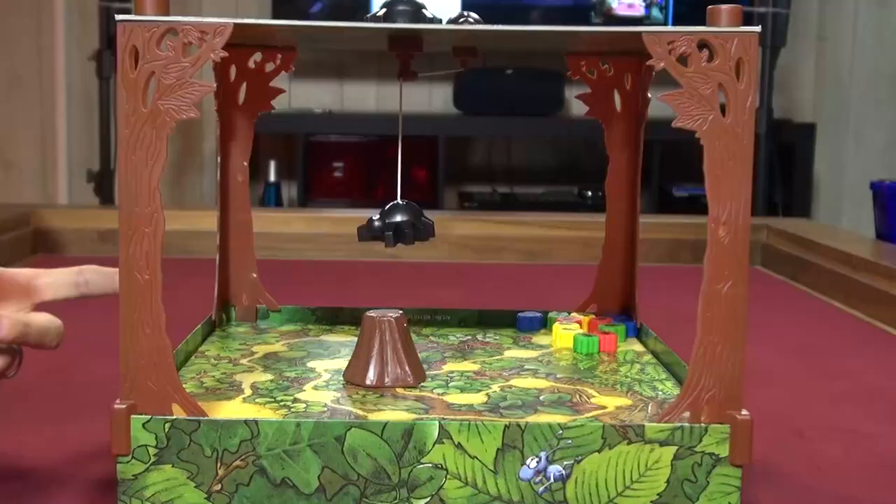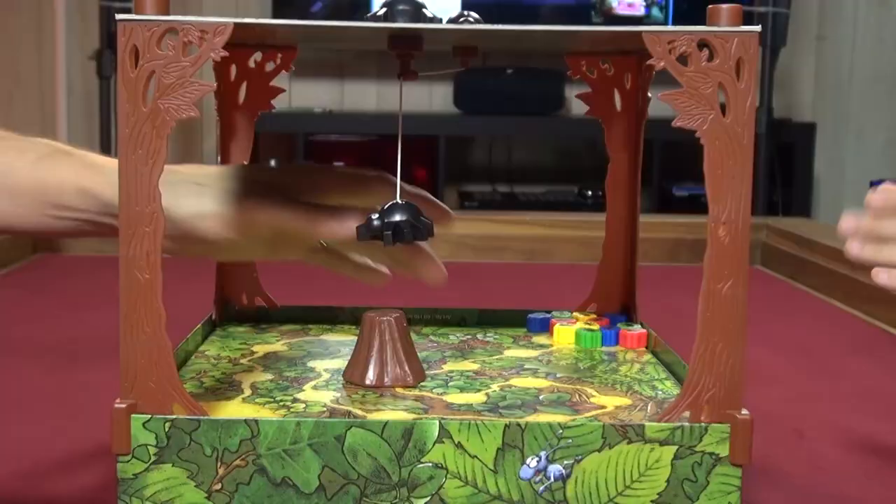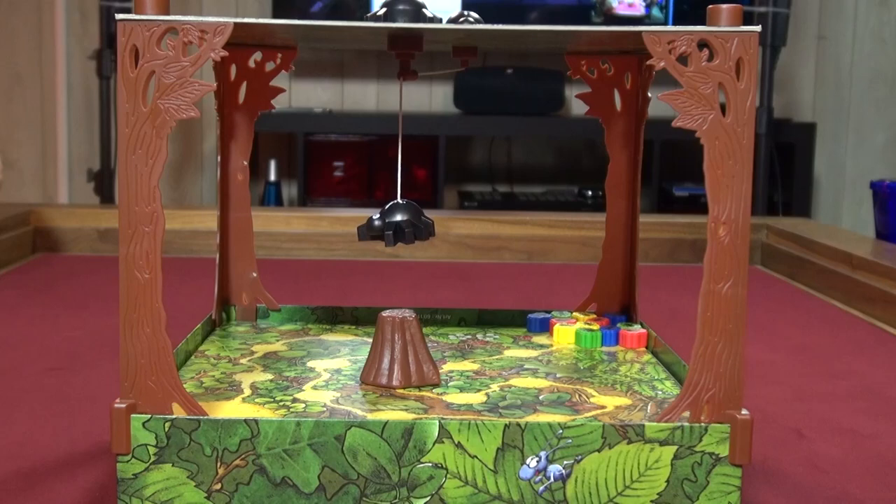So let's get spinning! Lincoln: yes, Dave, will you teach us how to play Spinderella? In Spinderella you are ants trying to get from where your nest is — your ant hill — to the berries. It shows an arrow pointing to them. So you're racing along this path.